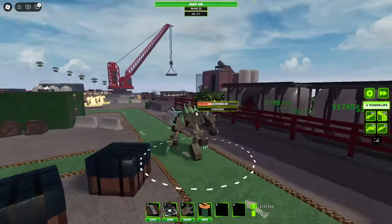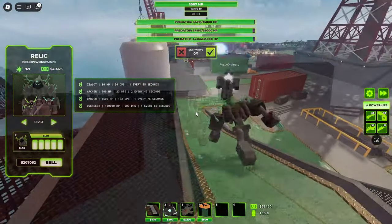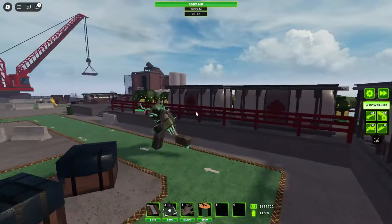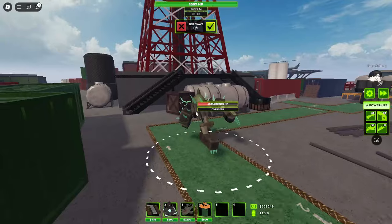Hold on — did it just regenerate? Yeah, this tower is currently bugged. Basically, it spawns with like 40k HP, but don't be fooled, because it still has its intended 150k HP. It's just sort of a visual bug, because whenever the 40k runs out, it gives the rest 100k back to you.